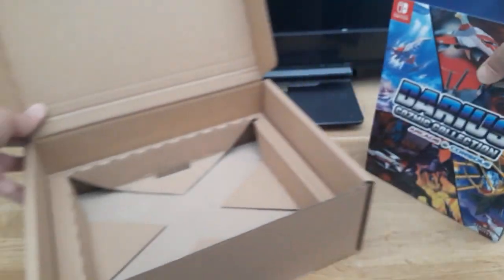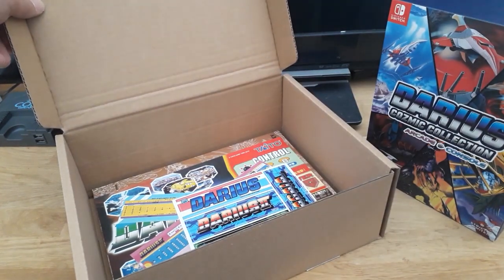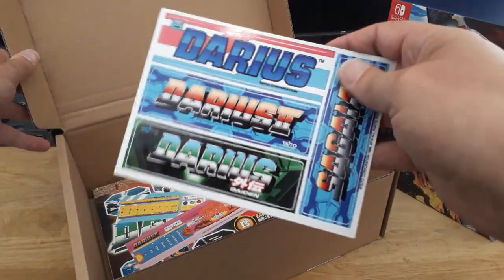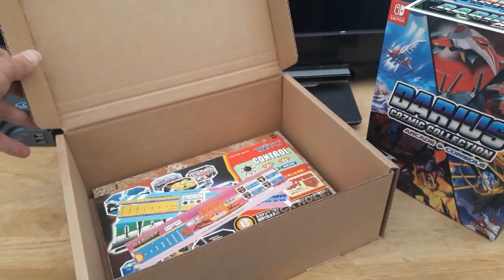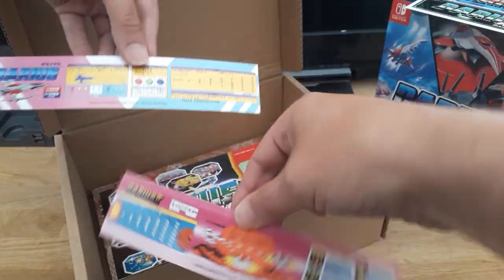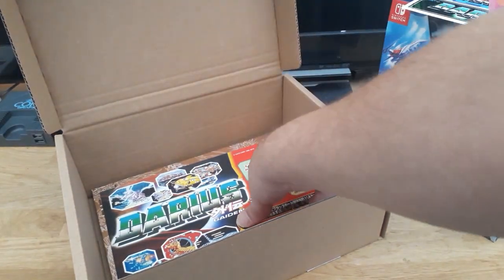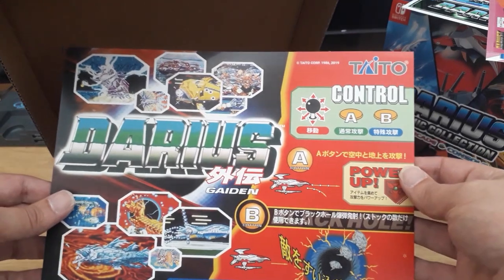There's something else in here underneath. So let's move these small bits of cardboard out of the way. We have some stickers which I'm never going to use because I want to keep them all nice and pristine - because I'm sad like that. We have a couple of arcade marquee stickers as well, one for the original Darius and one for Darius II.